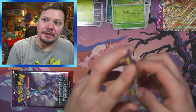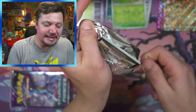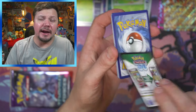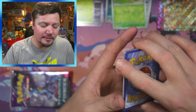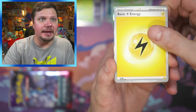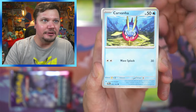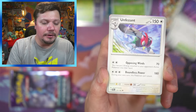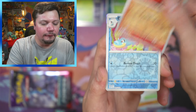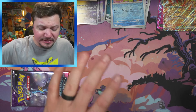When this video goes up, we'll have about a week until the release date of Surging Sparks, which is November 8th. I have a Pokémon Center Elite Trainer Box coming, and I'm hoping to get more products — I'm going to try to get a booster box, not entirely sure if I can just yet, but we will definitely have some products to open. And we got Croconaw and an Iron Thorns — let's go!